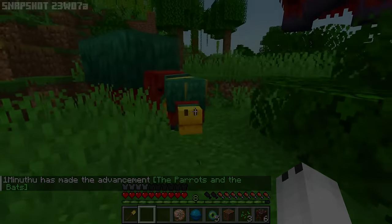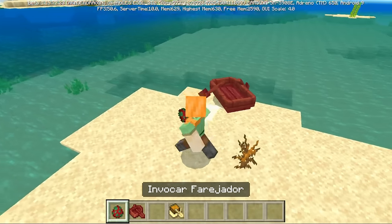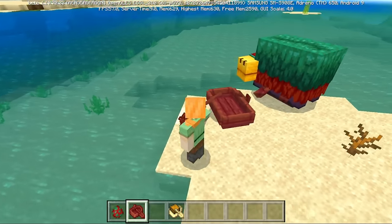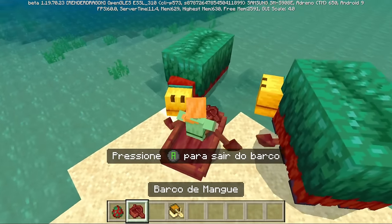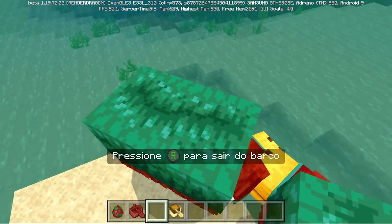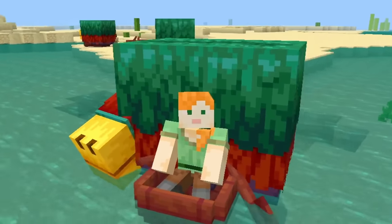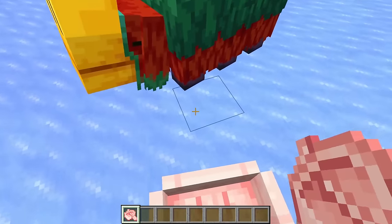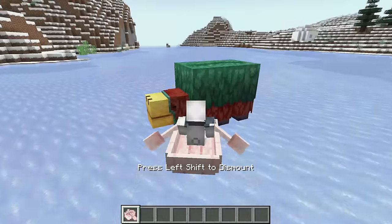When the Sniffer was released in beta for Bedrock Edition, it was possible to load adult Sniffers in boats, which was cool for hauling them around but also a little weird carrying this giant thing on a boat — it takes up practically all the space. Even though it was very strange, it was quite fun, but in the final version it is no longer possible to carry adult Sniffers in boats — it is only possible to take babies.